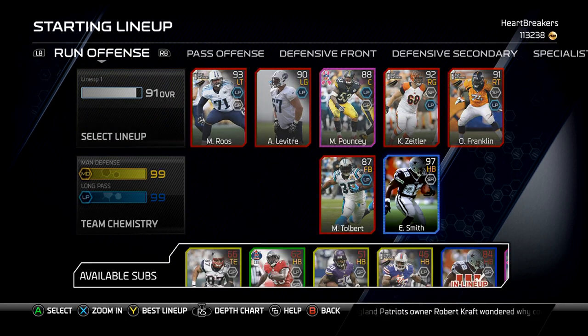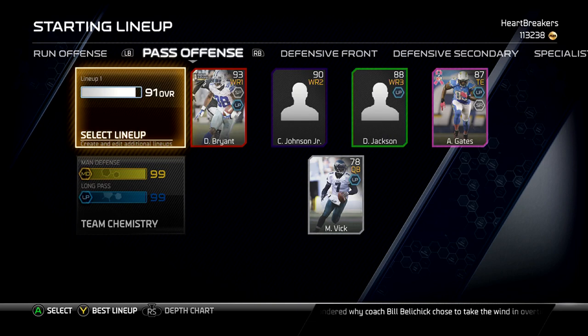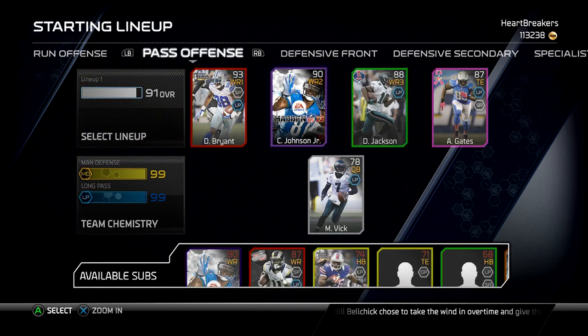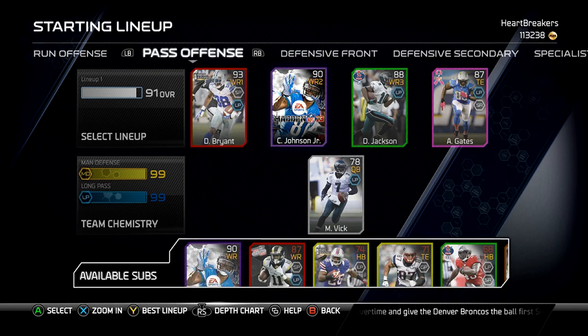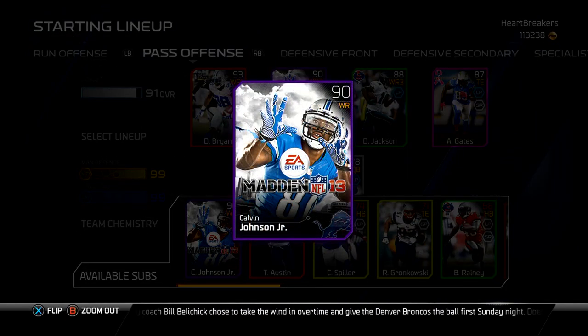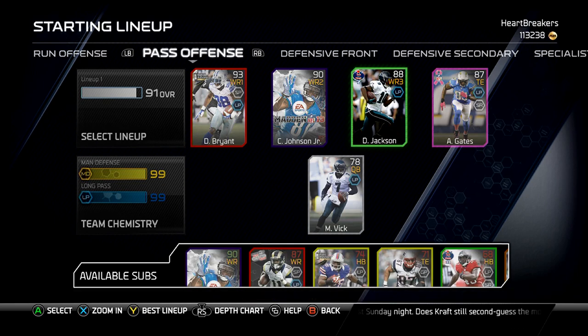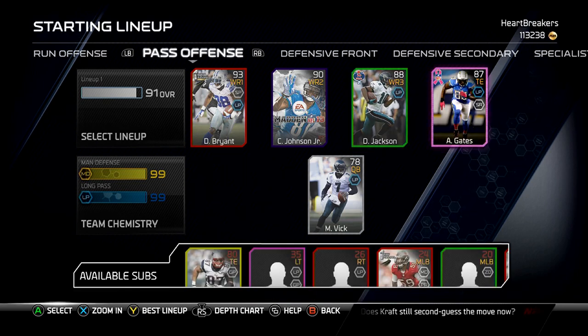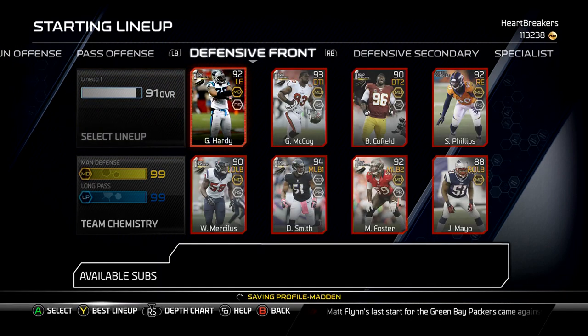I kept Tolbert — he does perfectly fine. And then Emmett. I did have Thurman Thomas for a while, but went back to Emmett. Pass offense: I got Dez Bryant. My cover vote pack that I got for Next Gen was Calvin, which is kind of unfortunate because you got a free Calvin and a Drew Brees. And then I got Deshaun Jackson, still rocking the BCA Gates, and of course rocking Vic. I really wish I could have gotten the cover vote Vic, but whatever.